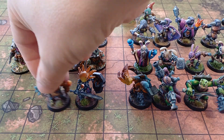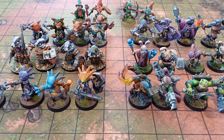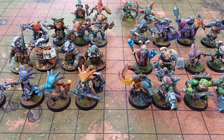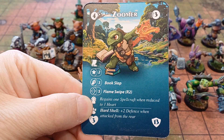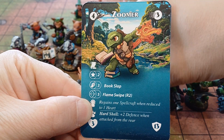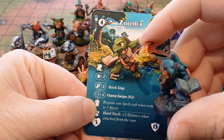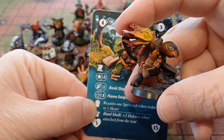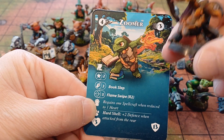Let's have a look at the Tenacious Turtles. One of my favorite sculpts — how do you choose between your children? Zuma the wizard — love this one. He's casting an Ember Strike as he's about to launch it at his opposing guild or maybe some monster. He gains one Spellcraft when reduced to one heart, so if he gets knocked right back down he gets an extra spell.